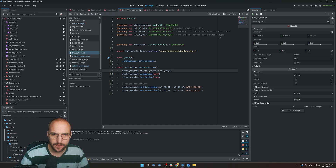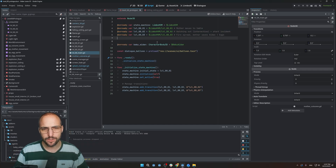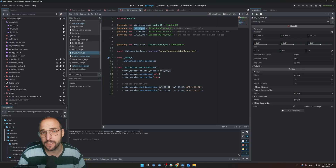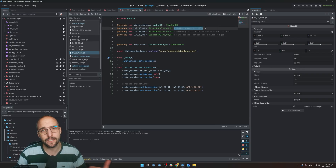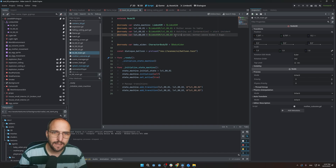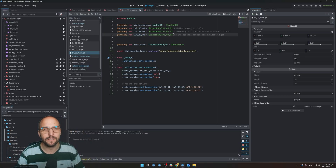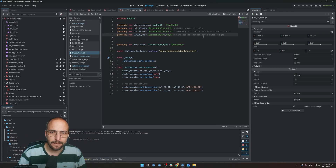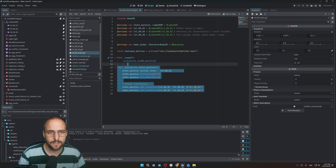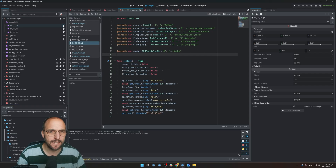I'm not going to go into all the details, but the level basically has a state machine attached to it. The first state is about the mother moving to the table. The second state is about the interactivity part — you hatching out and the start of the incident. The third state is the fire spread, the mother saving the children, and fading into black. And that's basically it — so this is not too complicated code; most of the complexity happens in the states themselves.